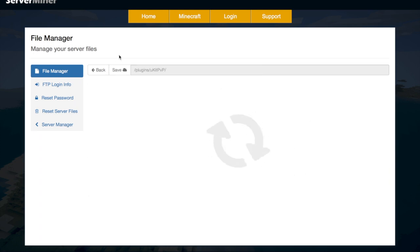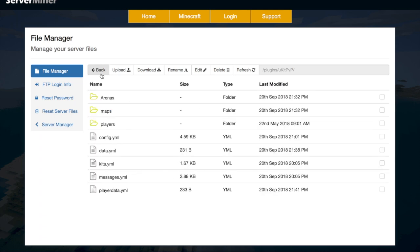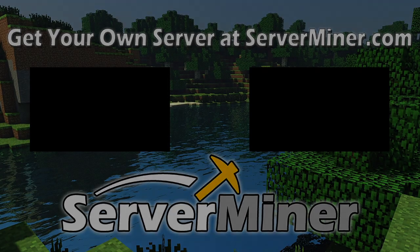The final file is the player data — you don't need to mess around with the folders up there as that just saves data as well. If you want to download this plugin, there'll be a link in the description down below. If you need a server to host it on, check out serverminer.com for the best and cheapest hosting around. But that's it for me for this week — subscribe, comment, and I'll see you next time.